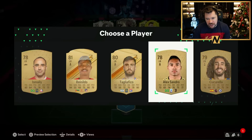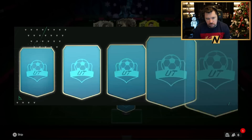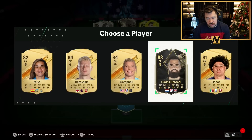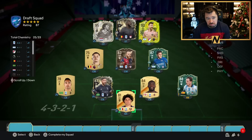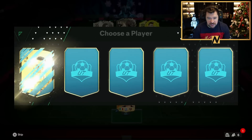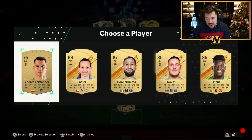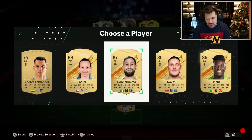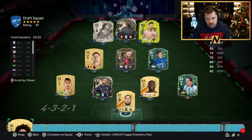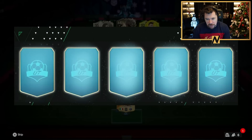We'll go with Alexandro and in goal... we'll go with Ochoa. Only 25 chemistry — this is not a good draft. We've learned from experience that you need an insane defense to compete in draft these days. We'll take Donnarumma in goal — we lose two chemistry but we'll gain that back.